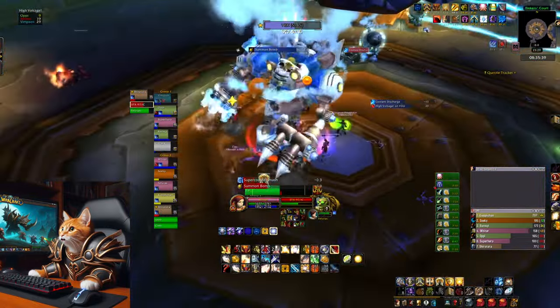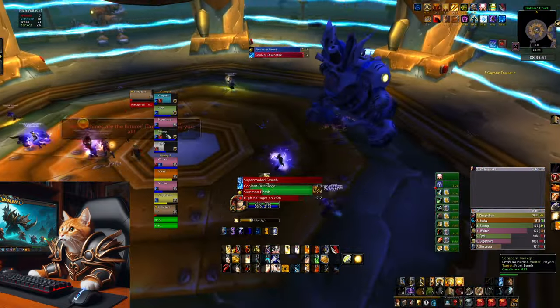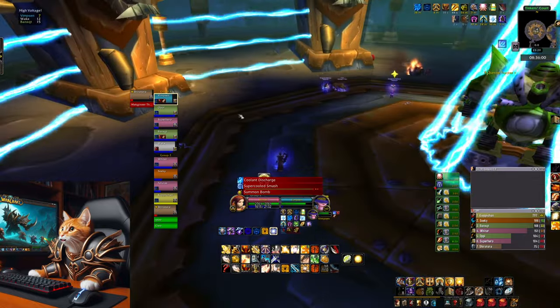In the third phase, you simply have to kick the cast Toxic Ventilation. Be careful — the spell doesn't have a cast bar, so be prepared for it. Otherwise it one-shots the raid.